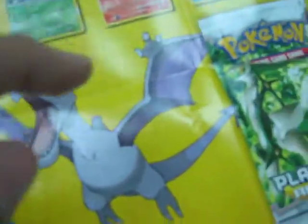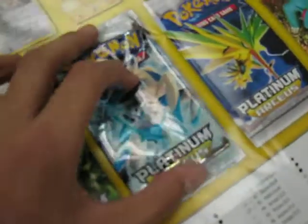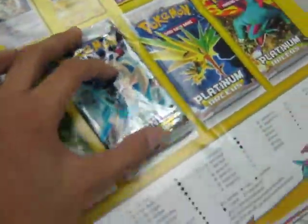Bagon, Ponyta, and Shinx. Zapdos, Tangrowth, Aerodactyl, and the four booster packs — like this one, I think it's actual size, actual size of the picture. Zapdos and the checklist.